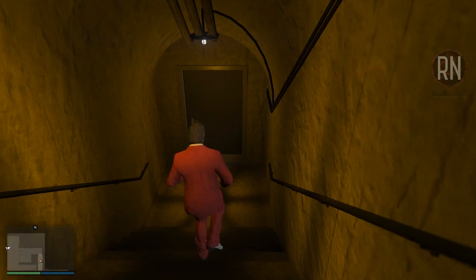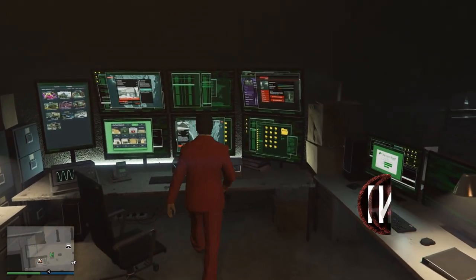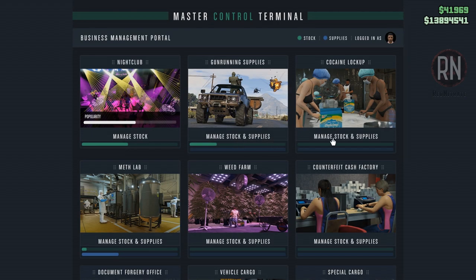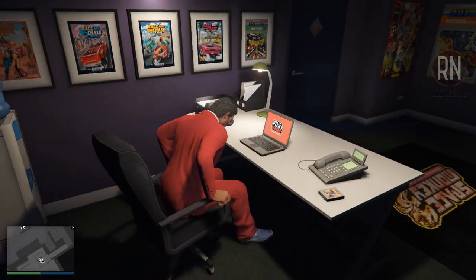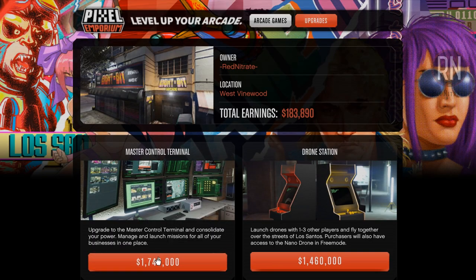When you start moving up in the world and own multiple MC businesses, managing all of their stock levels can become quite an annoying task. Fortunately, there is a better way — the Master Control Terminal, your one-stop shop for all things business management. With this at your fingertips you can purchase supplies, launch sale missions, and manage almost every business in the game from one location. To get access to it, you'll first need to purchase an arcade from the Maze Bank Foreclosures website, and then buy the Master Control Terminal as an additional extra via the computer inside the office. At $1.7 million it's quite an expensive price to pay strictly for convenience, but it definitely makes things easier and is worth considering once you've got more money stashed away.